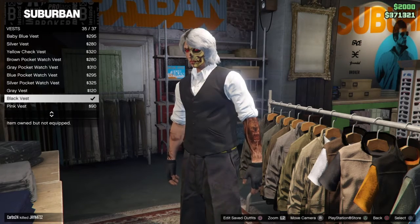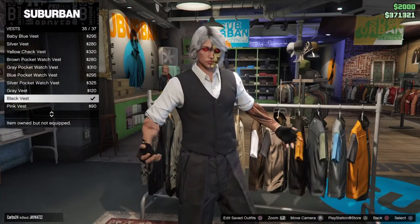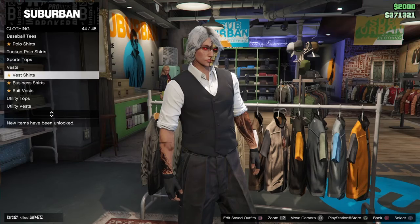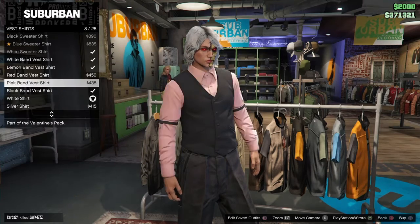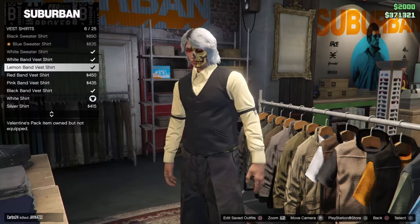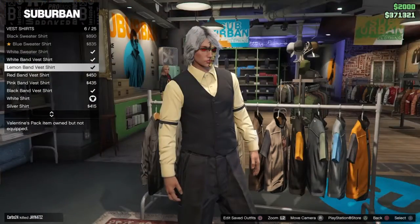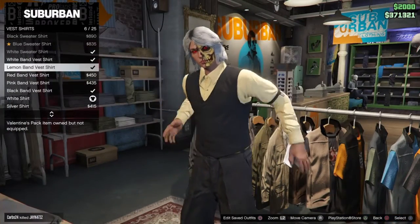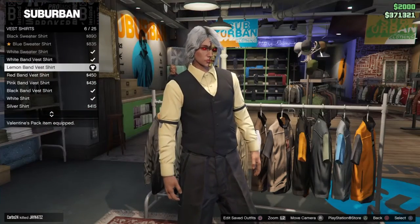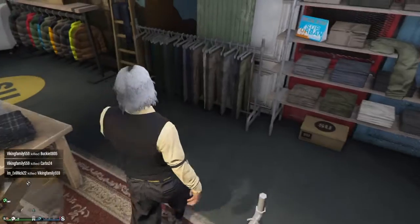You want to buy number 35 — the Black Vest. Then go to Vest Shirts and buy number six — the Lemon Band Vest Shirt.